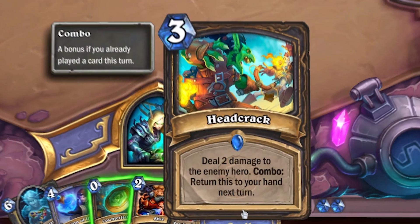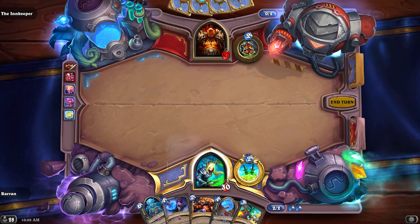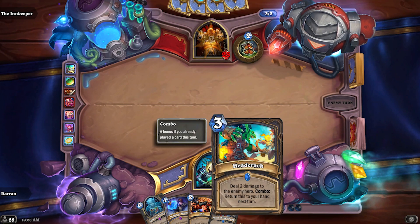The card Headcrack reads: 'deal two damage to the enemy hero. Combo: return this to your hand next turn.' But if you end up playing it, it returns to your hand at the end of this turn. Huh?